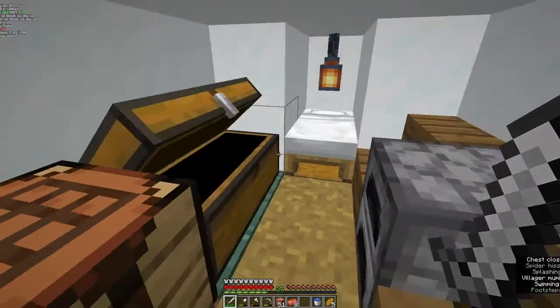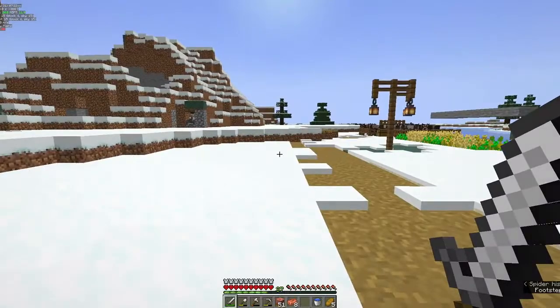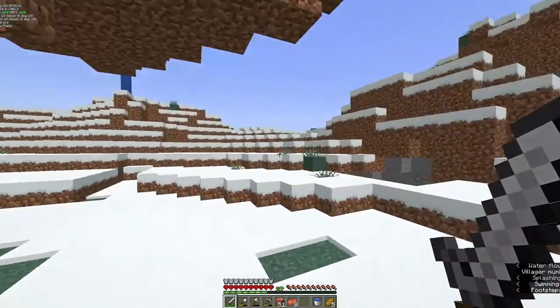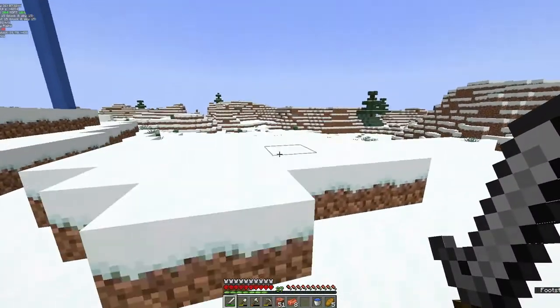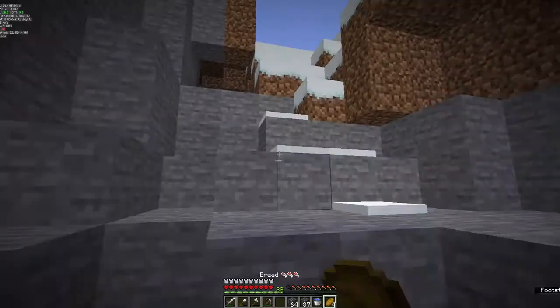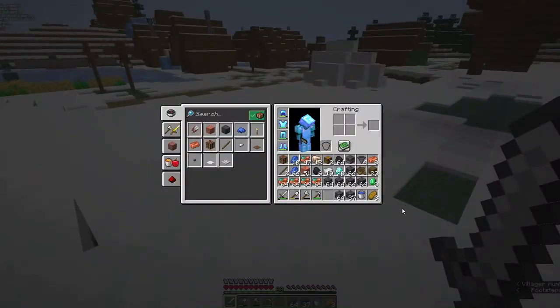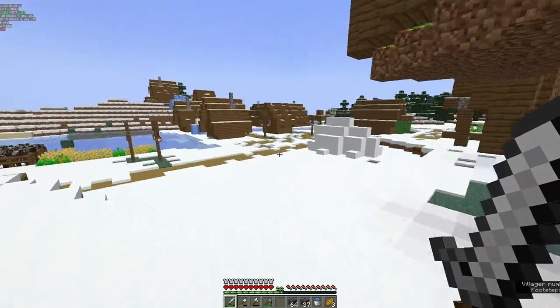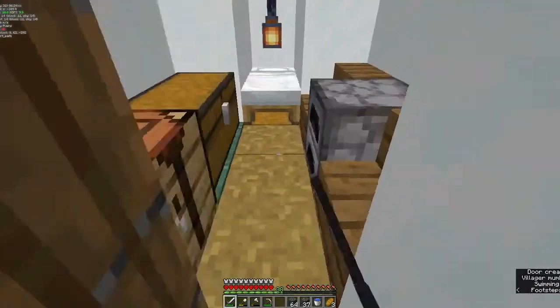I'm gonna need to go get some more deepslate, and then I can start building the villager trading hall. Just coming out of the mine, and honestly, my diamond luck is amazing. I've come out with a few materials, but most importantly more copper and more deepslate. Now it's just time to smelt and build.